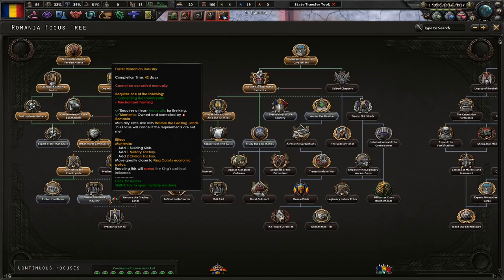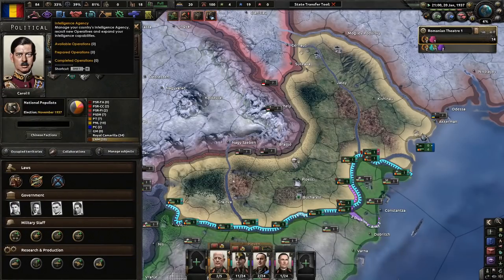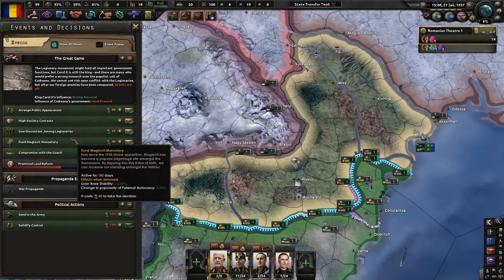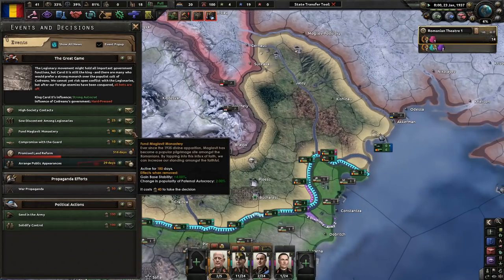Foster Romanian industry — Romania will only become a modern country when its industry is developed to a level equivalent to other Western nations of its size. The king wants to subsidize industry even more to create an industry worthy of a nation. It will cost some more king's influence, but that's okay. Union Day is here again. Public appearances — yes, that's one I love a lot.